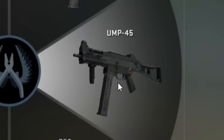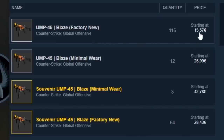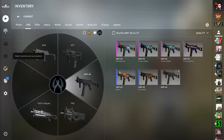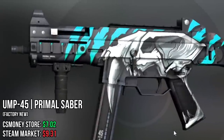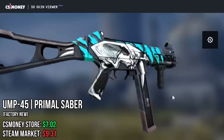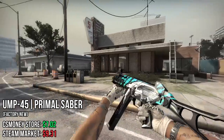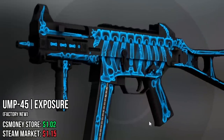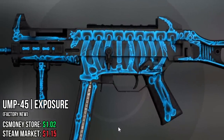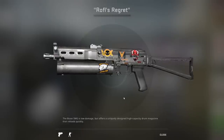Next up, the UMP. Sadly, the Blaze is just out of reach — it's literally just cents away from being within the budget, but rules are rules. So the first one I chose is the Primal Saber, in my opinion a very well-executed skin, which is very cheap for the UMP, with these nice splashes of color. The next one was a bit hard to choose — it's the Exposure, but I realized in-game it actually kind of pops. So in my opinion, this is a pretty decent contender.